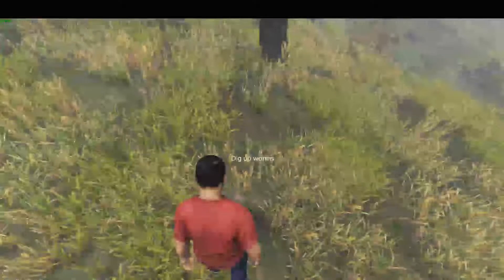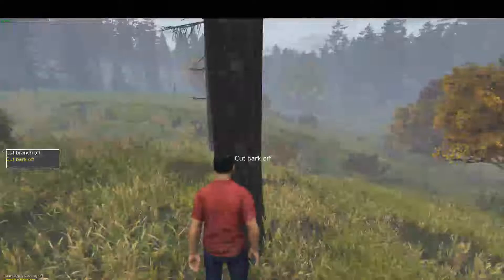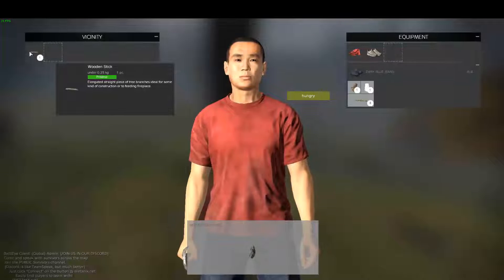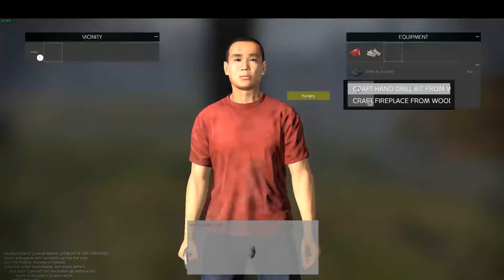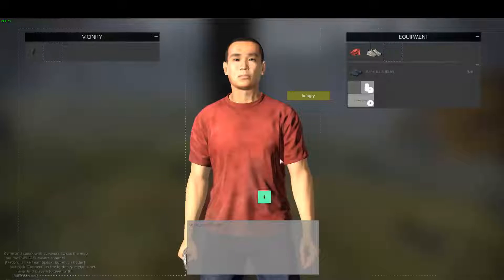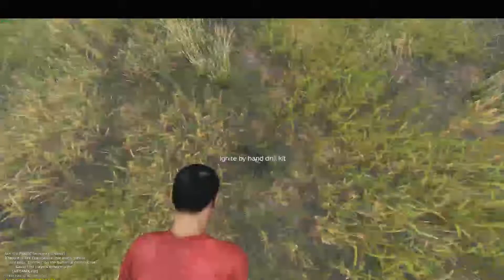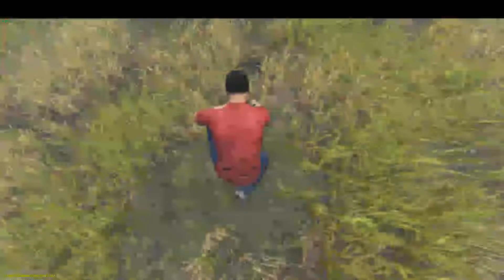Now, how are we lighting this fire? Go back to the tree and grab some more bark. For this step it has to be bark specifically, because the other type just doesn't work. Hover your sticks over the bark and craft yourself a hand drill kit. Pop your stone into your inventory, grab your hand drill kit and place it in your hand. The hand drill kit is basically your replacement matches or lighter. Stand by the fire, hover your hand drill kit over it, get the ignite fire prompt, and away you go.